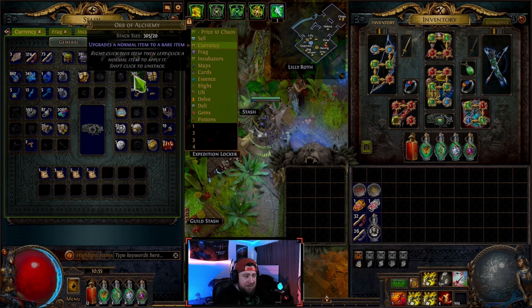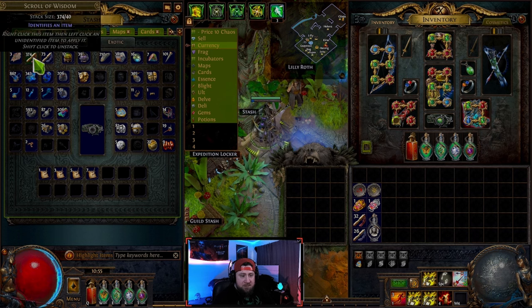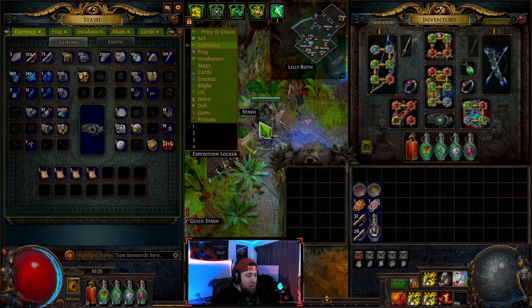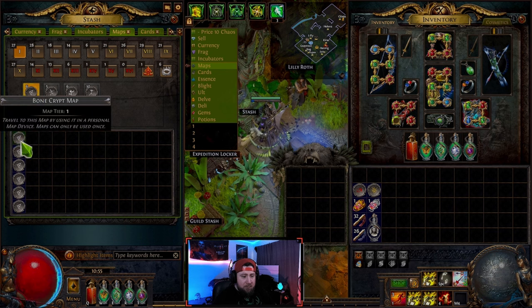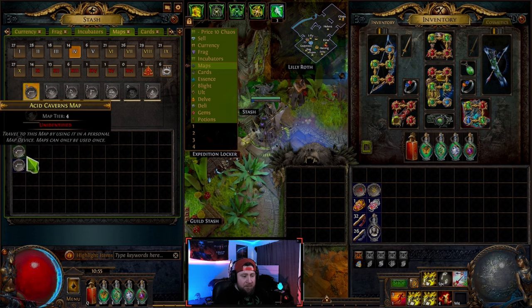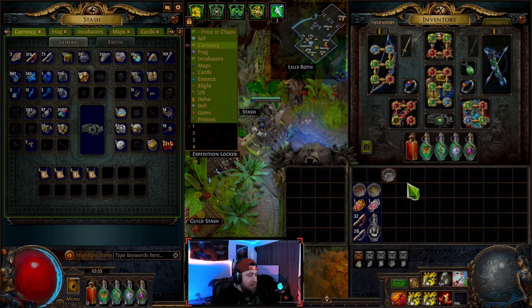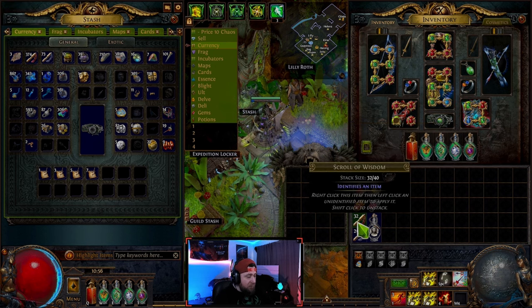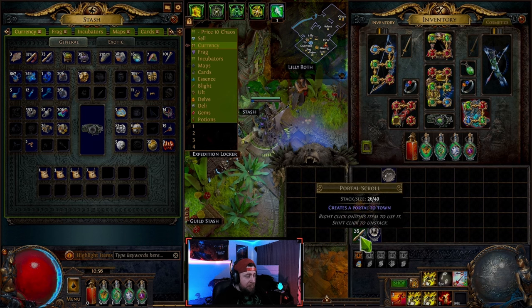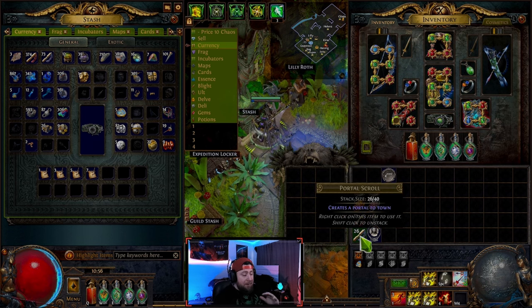Alchemy shards and chaos shards, once you get a big enough stack, become the normal orbs. The scroll fragment — once you get five, it becomes a scroll of wisdom. The scroll of wisdom identifies an item. There are a lot of items that come unidentified, so if you have a scroll of wisdom you right click it to reveal all the modifiers on the item.